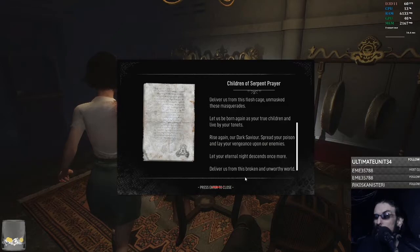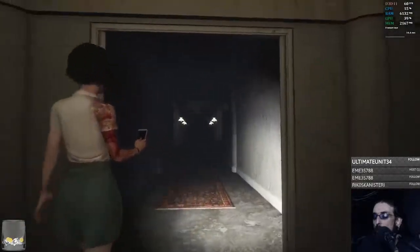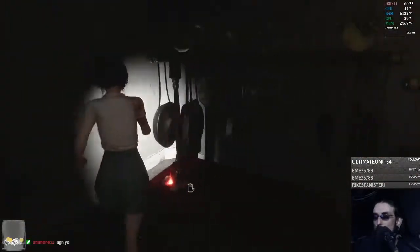What the hell is this extra text here? 'Deliver us from this flesh cage, amass these masquerades. Let us be born again as your true children and live by your tenets. Rise again, our dark savior. Spread your poison and lay your vengeance upon our enemies. Let your eternal night descend once more. Deliver us from this broken and unworthy world.'